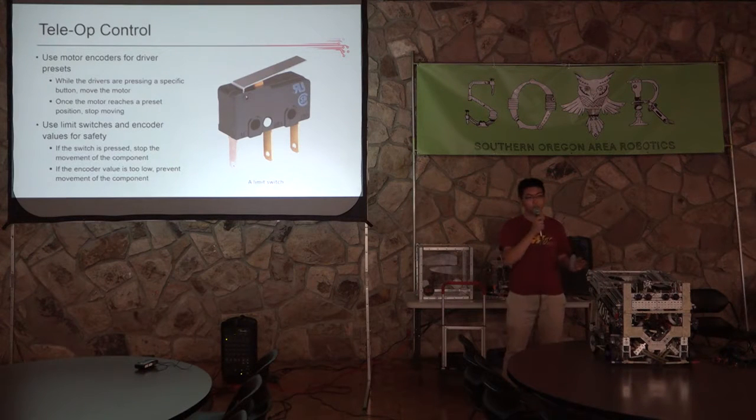For teleop control systems, you can use motor encoders for driver presets. Driver presets are basically buttons you program for drivers to use easily — when they press a button, the robot automatically moves part of itself to a certain position. For example, last year on our robot we had presets on our arm so drivers could just press a button and the arm would lift to a certain position. You can use encoders for this by tracking encoder values on these motors, and when the driver presses the preset button, it moves to the predefined value and stops.